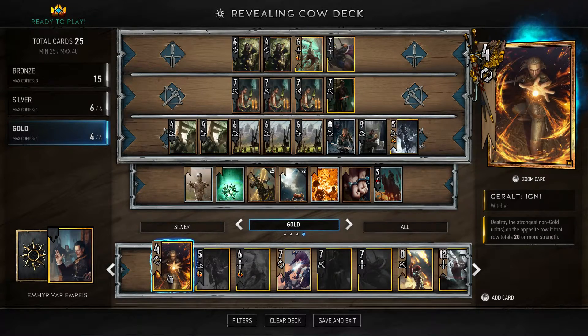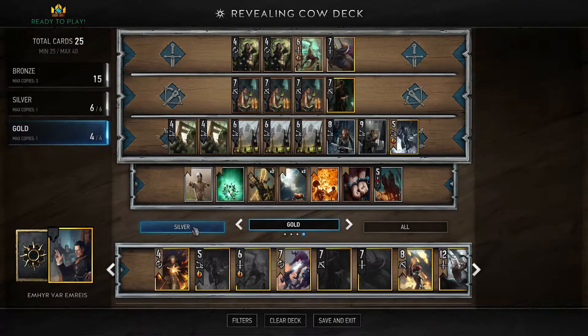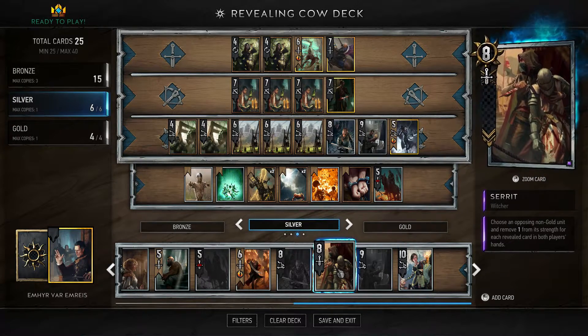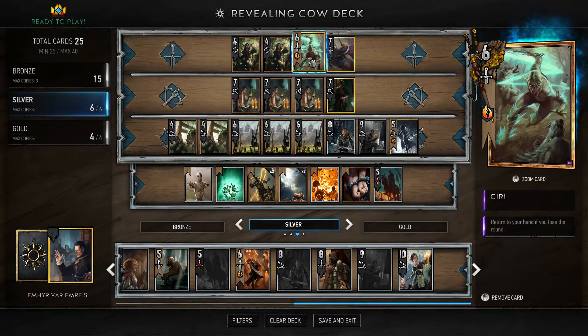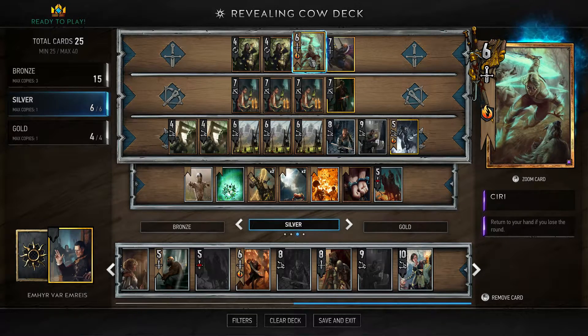If you don't have Decoy, there are other options. Fringilla — you get her for free and she's 10 strength, so she's just strong. Similarly, Seret has some reveal synergies with removal, so if you want a little removal that's there. The other thing I want to point out is Siri — you get her for free at level 18. She's a really good card because you get her back into your hand if you lose, so maybe not worth investing in crafting.